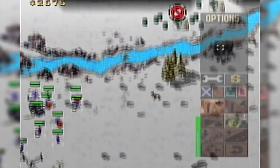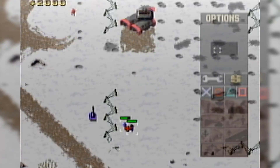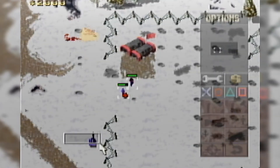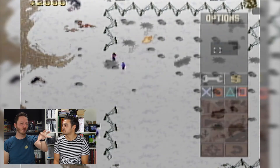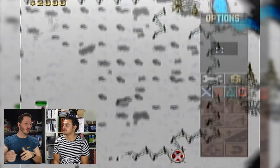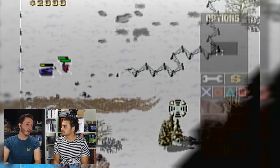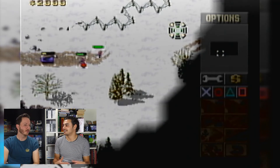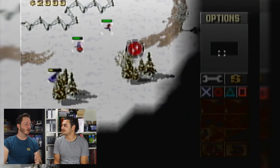I was surprised that Red Alert does have a system for sorting out your soldiers. You can select a few soldiers, assign them to a group, and quickly switch between those groups — for example a group with only tanks and a group with only medics. I was surprised they included that already in this version. It doesn't work as well as in newer games, so you don't end up using it often.